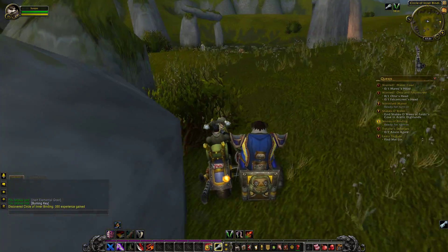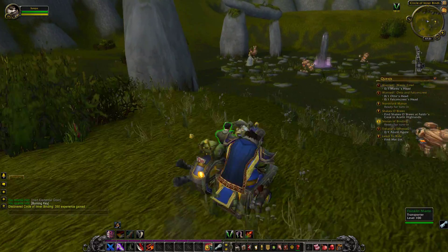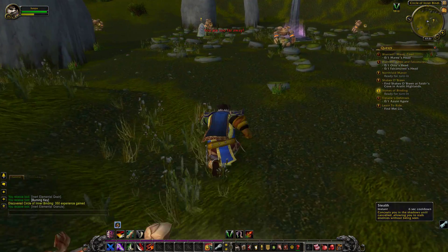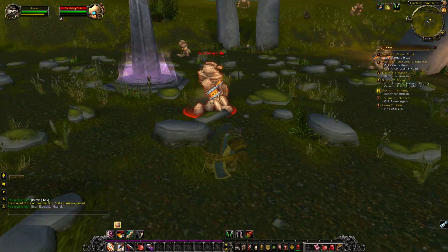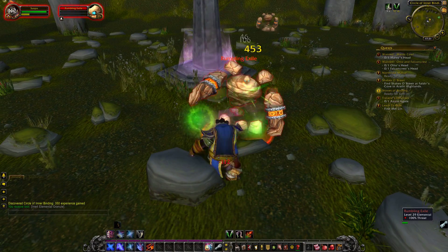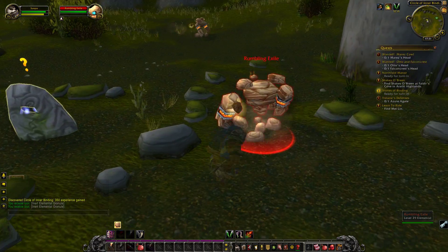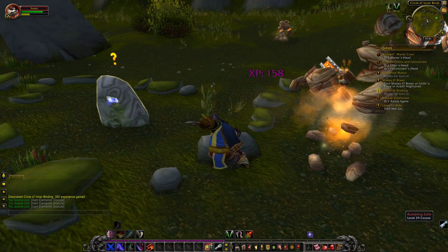Let's see what we've got here. We've got some Roaming Earth Elementals, Rumbling Exiles. We're going to have to fight a couple of them to get through. Just take out some of the mobs around the quest giver, and then we can read the text.